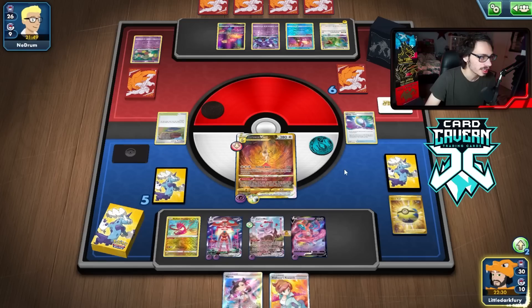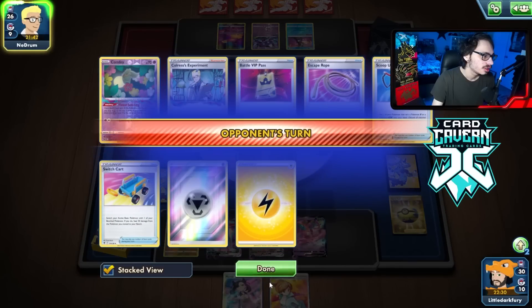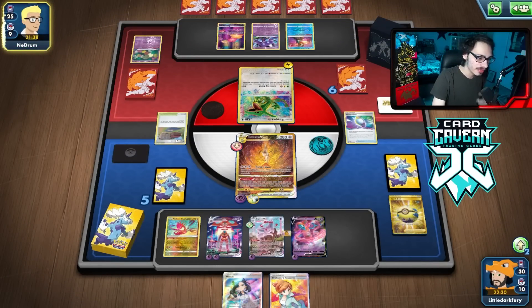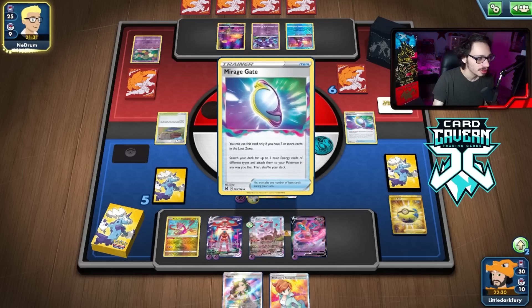Now we see if they can get a kill with Rayquaza this turn. We did Marnie them. Didn't get rid of the Stadium, which would have been very good. Had I got rid of the Stadium, we would have been chilling. But yeah, they have to really extend to knock me out here. They need four Energy to KO me. They could go like Raikou to set me up to be KO'd, which could be awkward, but we'll see.